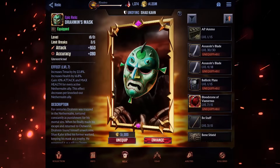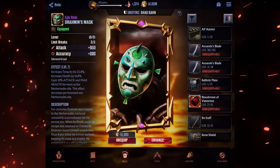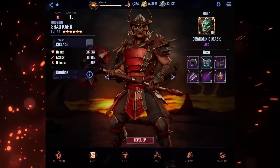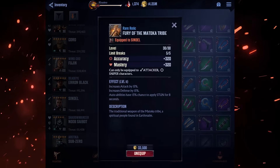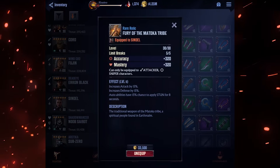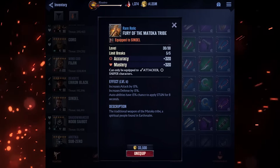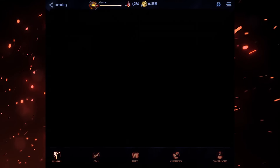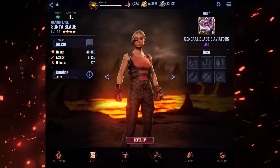For example, this Drawman's Mask will always provide an attack primary stat and accuracy secondary stat, which both increase with every level. Relic effects provide additional incredibly powerful bonuses to your characters. For example, the Fury of the Matoka Tribe provides a bonus 15% attack, 15% defense, and a 15% chance to stun an enemy for 8 seconds with each auto attack. Relic effects have their own levels which increase at level 3, and then every third level after that.